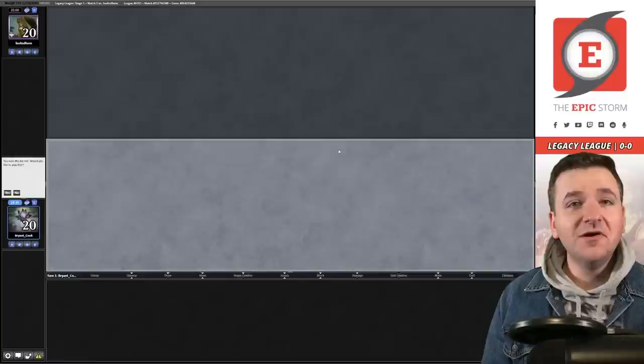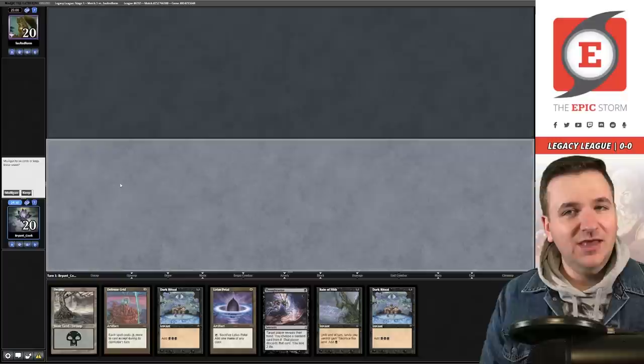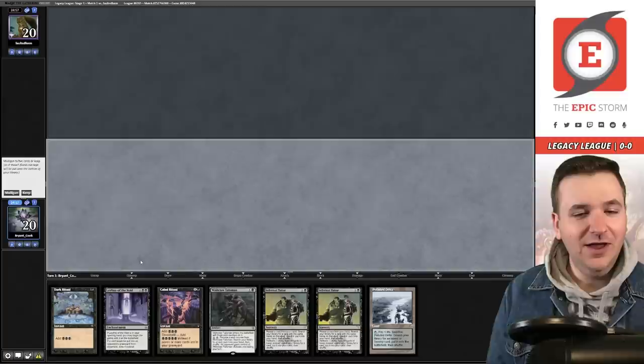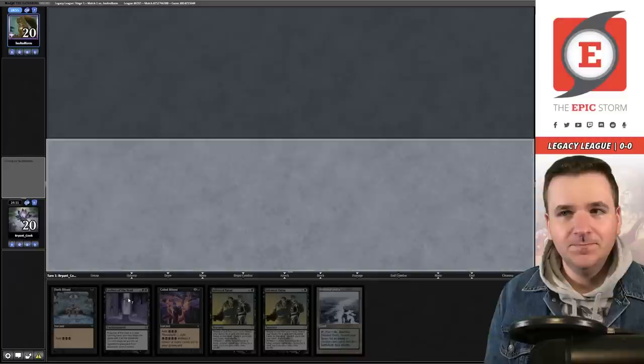All right, time for the first match. We are facing Faulted Form, who just took second or third in a Legacy Challenge with Oops All Spells. We're mulling a deck with four main deck copies of Leyline of the Void in it. I feel like it's pretty free to mulligan into Leyline of the Void in our deck, and here's the Leyline. I think we keep this — bottom the Wishclaw. Going to five.